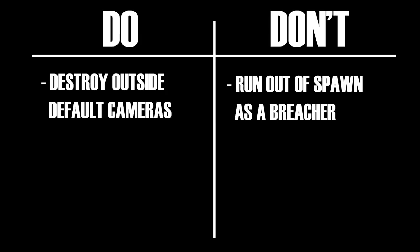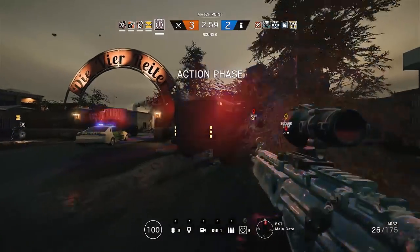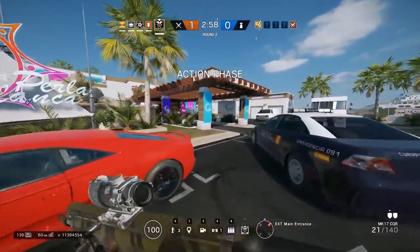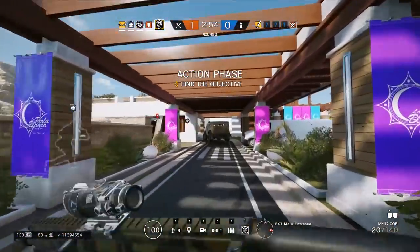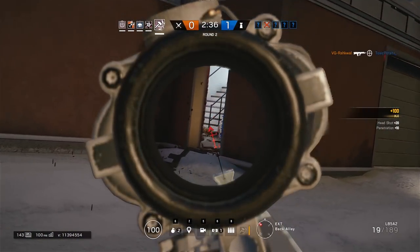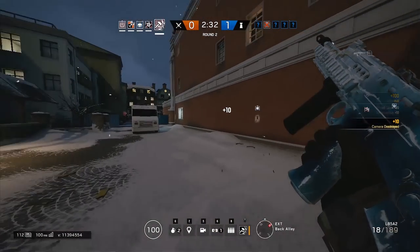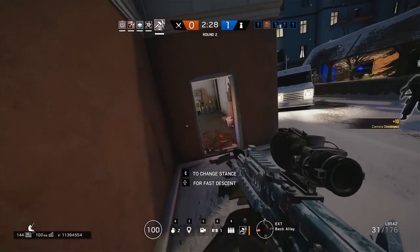The only other thing to do immediately at the beginning of the action phase is to destroy the outside cameras. For all the ranked maps, there are only two to three cameras outside per map. Don't assume your teammates will get the cameras — that's probably the worst assumption you can make. I've had default outside cameras stay up the entire round while defenders watched us the whole time. This can be a huge detriment, especially if the defending team is smart and doesn't mark you. Just take the 10 seconds and check every single camera — they're usually within line of sight of one another.